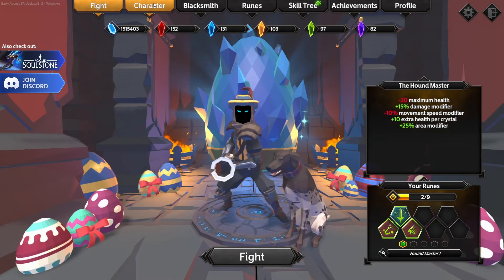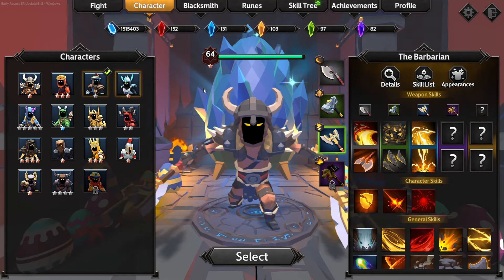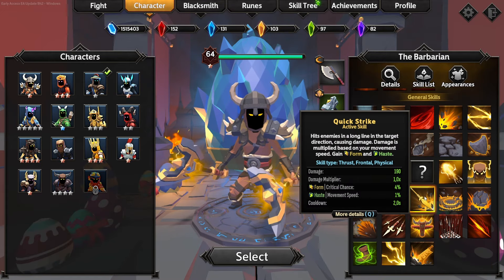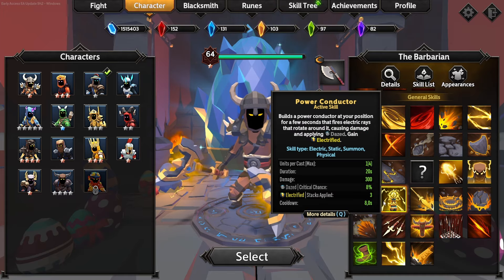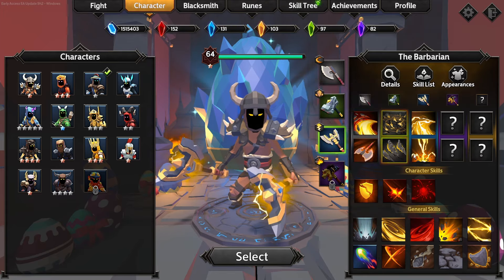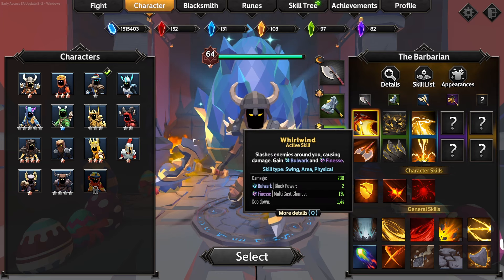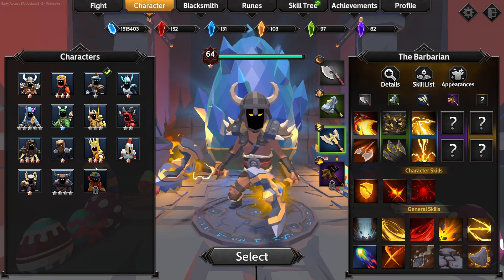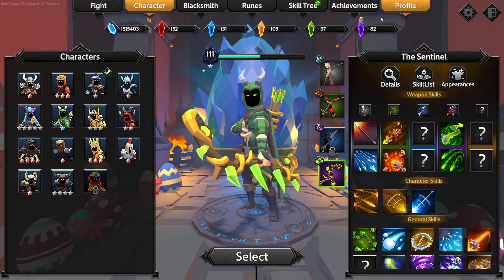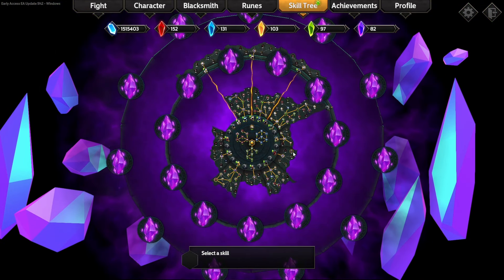You're going to start off with the Barbarian like everyone does and level him up. He has a lot of strong skills — Quick Strike, On Guard — and a whole lot of other very strong skills in the beginning of the game. He gets a lot of finesse as well as block, and block and bolt cast chance, which other characters don't really have access to at the very beginning.